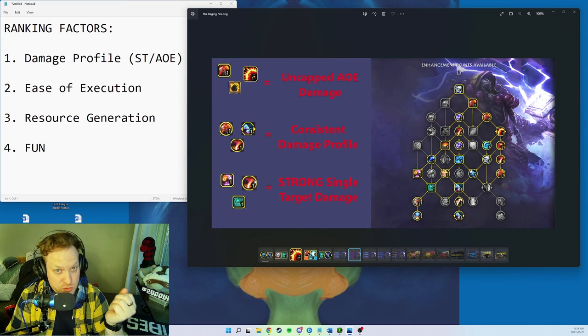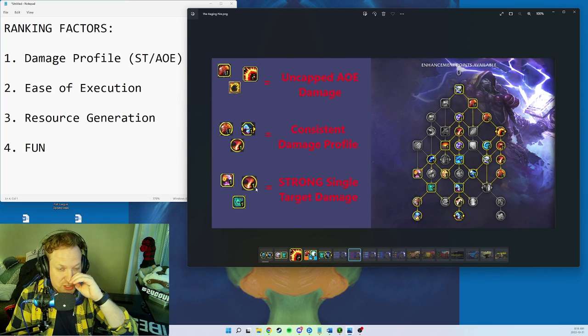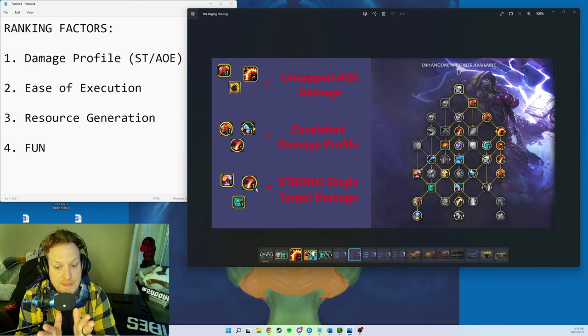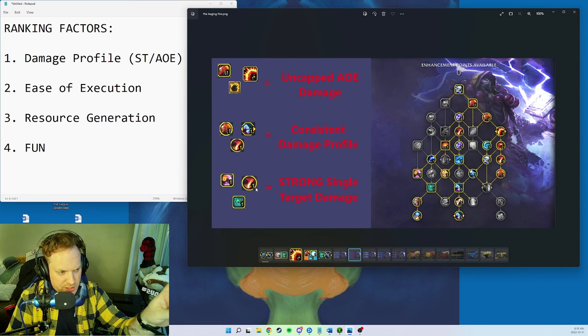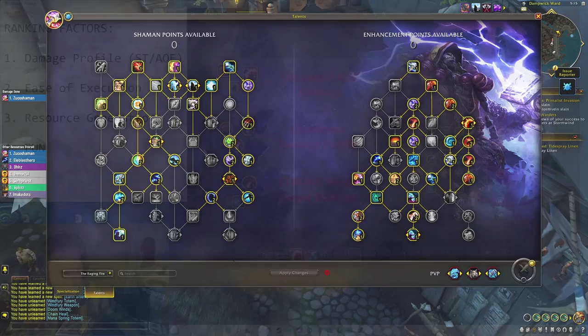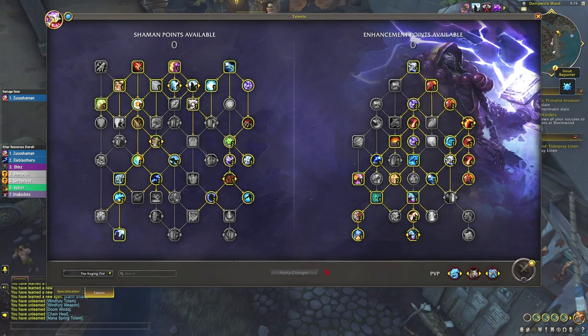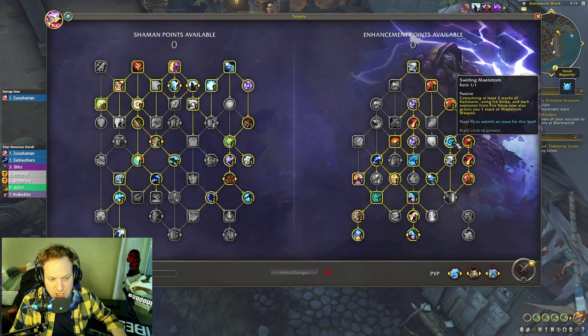Ease of execution: you're basically just tab-targeting Lava Lash — that's almost all you do. Resource generation is a little lower than Storm Strike builds because Lava Lash doesn't generate a ton of Maelstrom Weapon stacks on its own. It's not horrible, but it is lower.